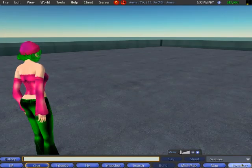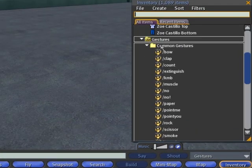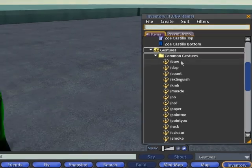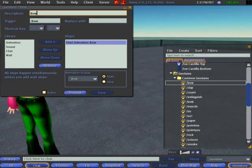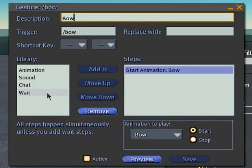Let's have fun with gestures. Here's how you get to them: Inventory, and right here in the gestures folder. Now a gesture is a combination of several things — animation, sound, chat lines, and a wait which is like a pause. You don't have to use all of these, but you put them into steps. It's like a sequence — you can do multiple things and chain them for greater results.